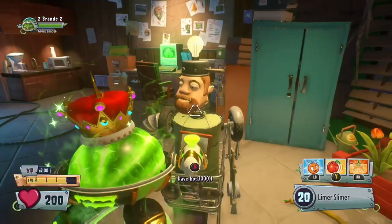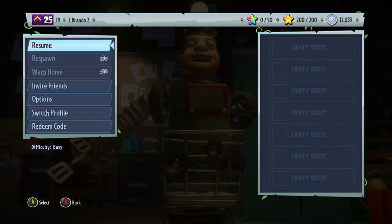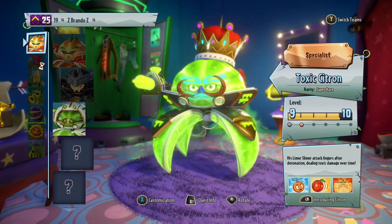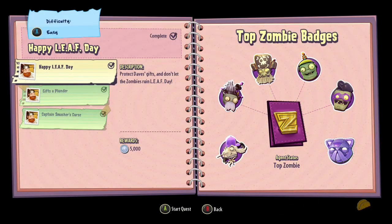So what you're gonna do is press B, then start, respawn, choose another character. I prefer you choose an engineer, and choose Happy Leaf Day.